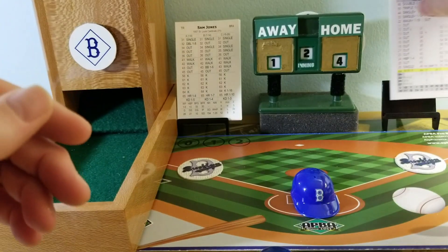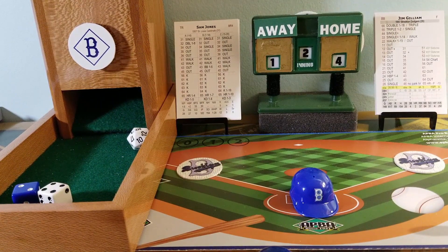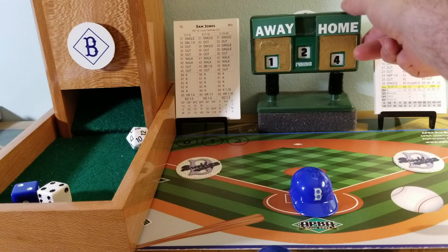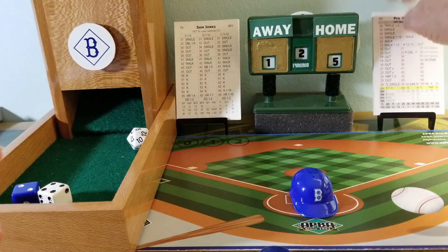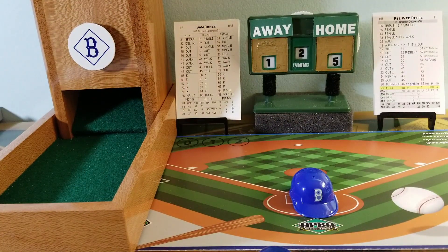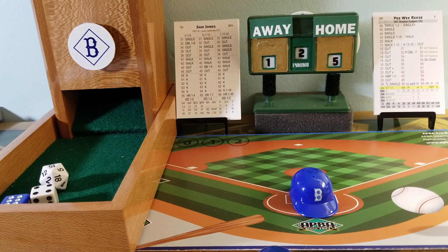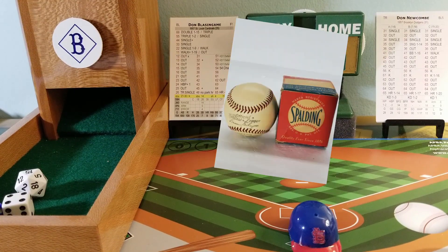Top of the order and Junior Gilliam steps to lead off. Here's the pitch to Junior Gilliam — 24 is an out, and the 15x is going to be a 5-4-3 double play. Neal scores — five to one. Now there are two outs, bases clear. Pee-Wee Reese — 6-4 is a strikeout, 1-16, as Reese is caught looking. Three outs. The Dodgers score two runs on two hits — both runs were unearned.